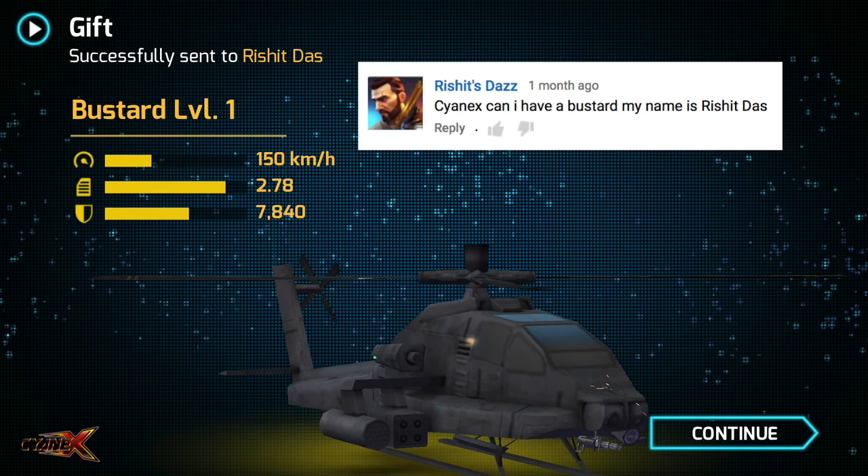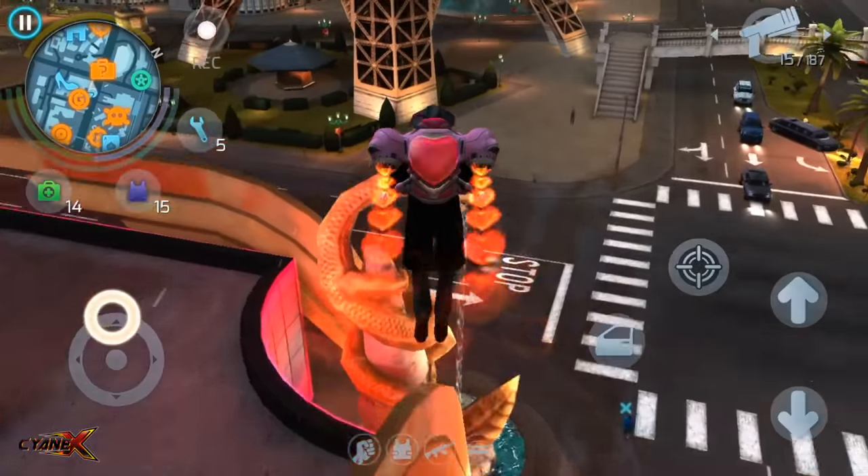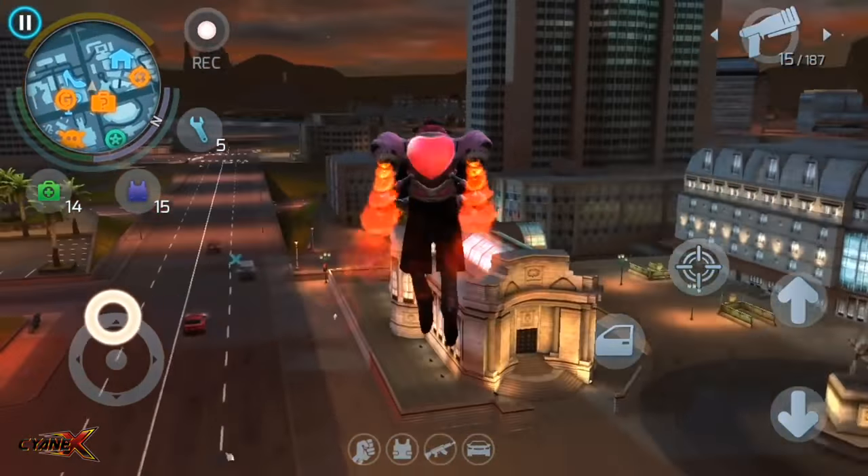Today's giveaway winner is Rishid Das! He asked me for a bustard and I know it's been about a month — there we go, I just sent you a bustard level one. I just wanted to show you how awesome it looks at night — look at that heart, it's like a beating heart right there.